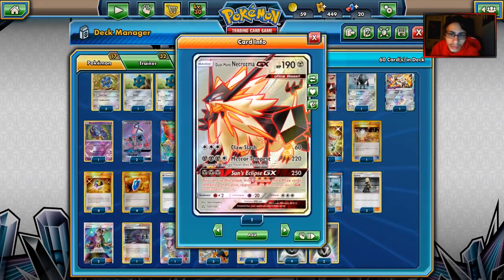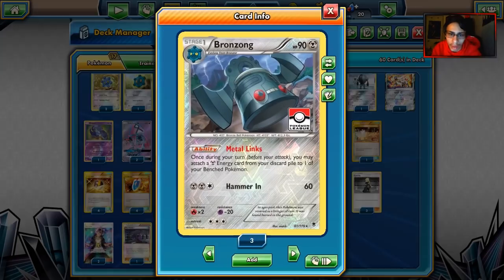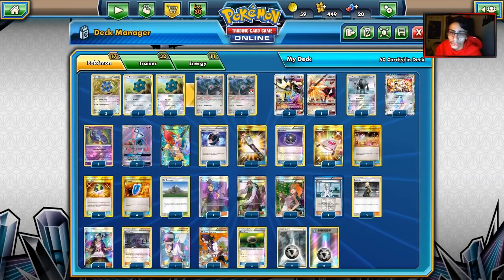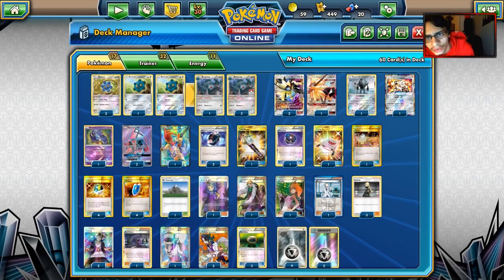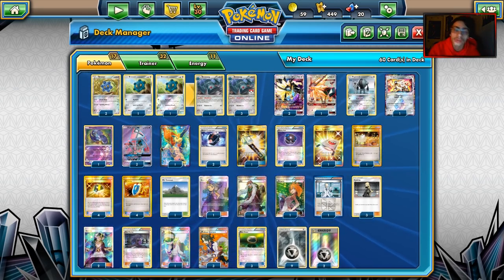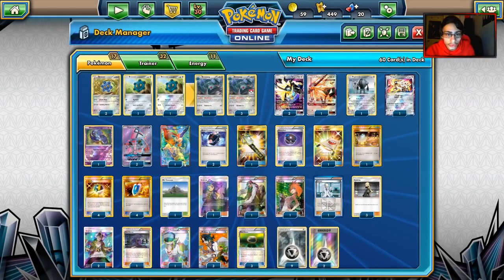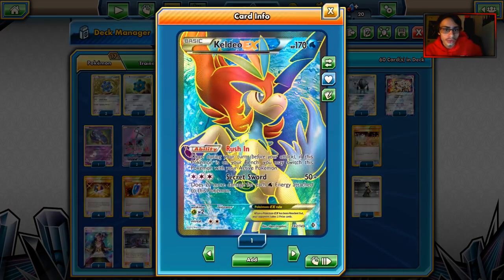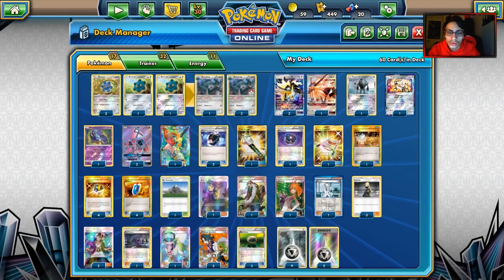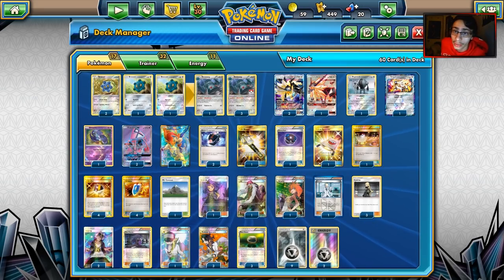The idea of the deck is to attack with Duskmane Necrozma's Meteor Tempest, use Bronzong's Metal Links to charge up your Duskmane Necrozma, and potentially do it every single turn — it's kind of like an expanded version of the Magnazone list. Bronzong is arguably better than Magnazone because you don't have to run Rare Candy; it's easier to get into play. Its ability is more fluid, thanks to Keldeo EX's Rush In, and cards like Guzma and Switch.